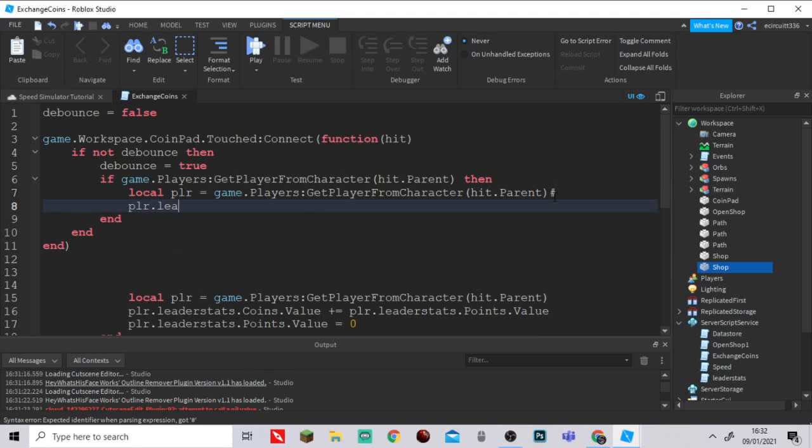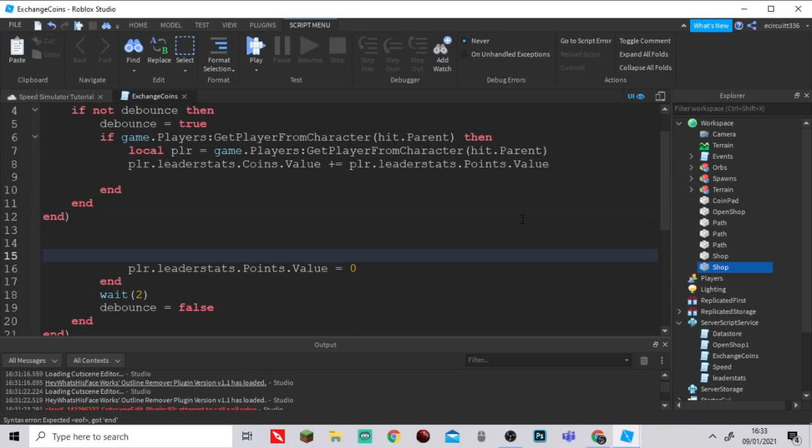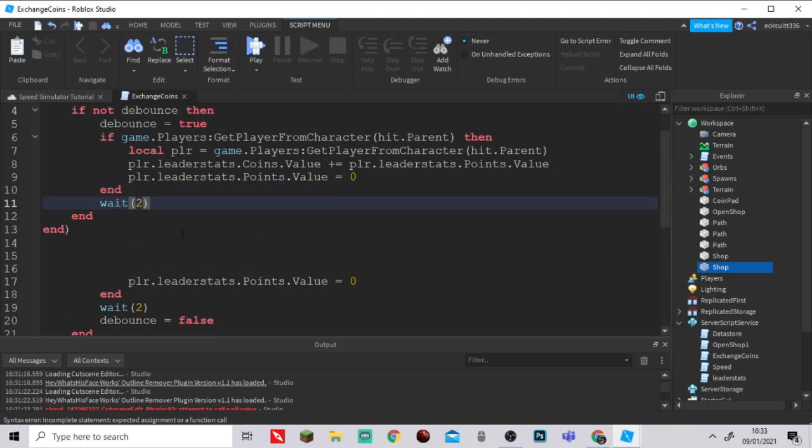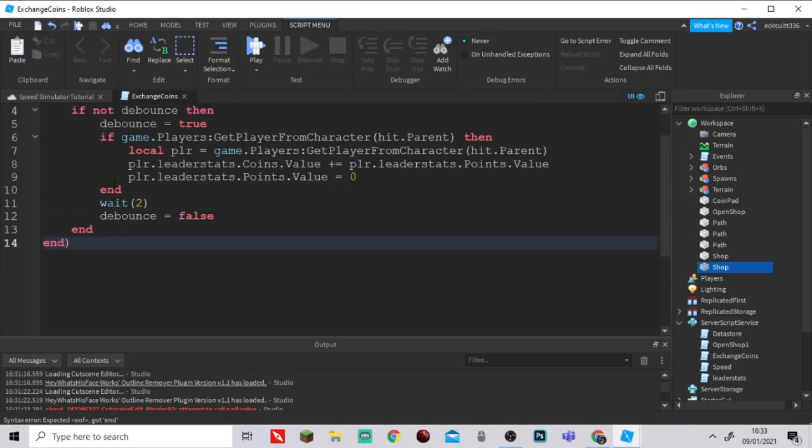Now we write: plr.leaderstats.Coins.Value += plr.leaderstats.Points.Value — we haven't made Coins yet but we will in a moment. Then we set plr.leaderstats.Points.Value = 0 to reset their points. We close that if-statement, add wait(2), and set debounce back to false so they can use it again.